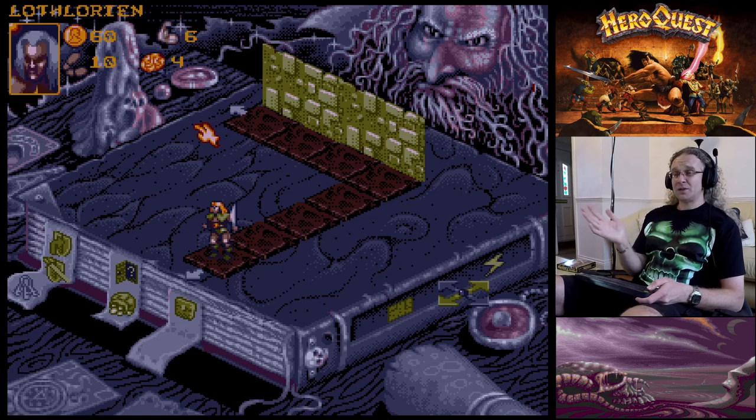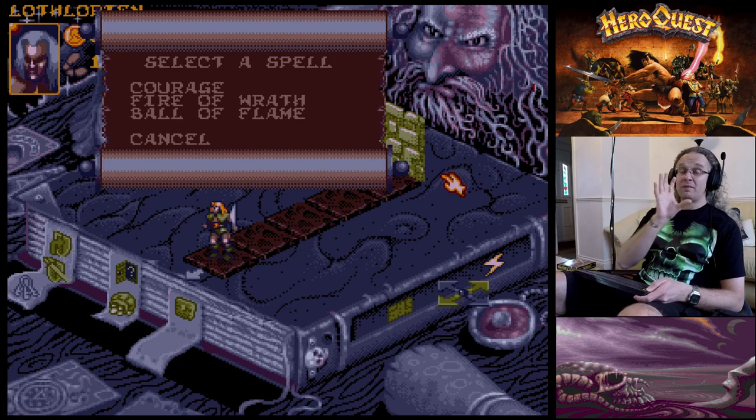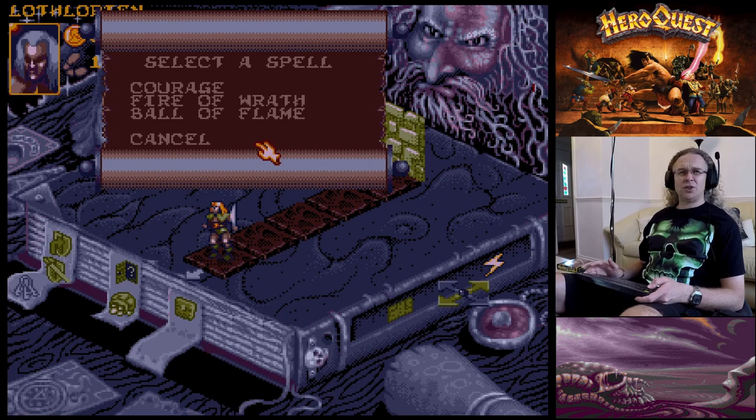Each character has its own set of attributes - if you've played Dungeons and Dragons you'll get the gist. The Elf's magic is Courage, Fire of Wrath, and Ball of Flame. Most magic requires line of sight to the enemy. Fire of Wrath can be used anywhere on the board against any monster, but Ball of Flame requires line of sight. The Wizard has the Genie spell which also works anywhere on the board without line of sight.